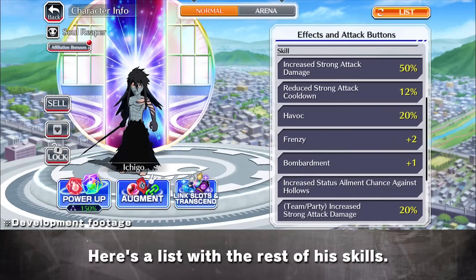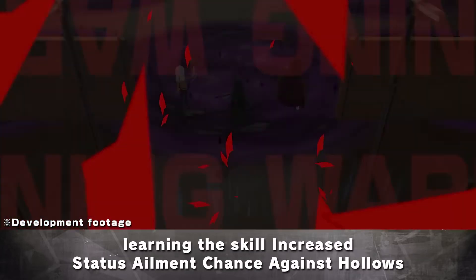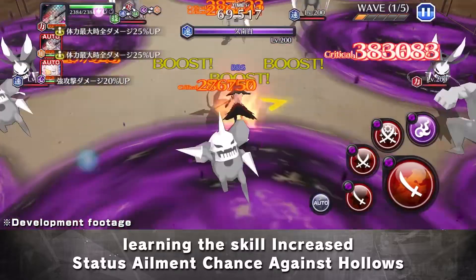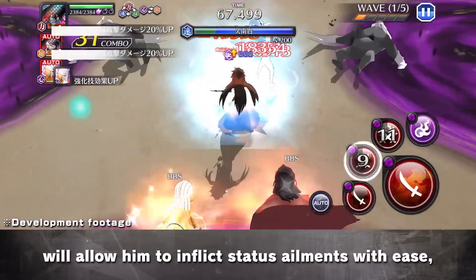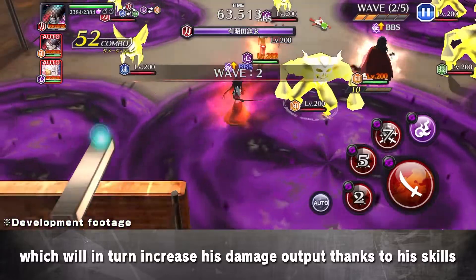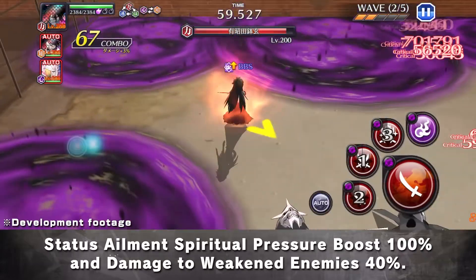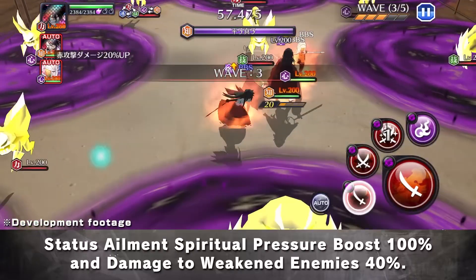Here's a list with the rest of his skills. Now let's see this character in action. Since he can inflict weaken with all of his attacks, learning the skill Increase Status Ailment Chance Against Hollows will allow him to inflict status ailments with ease, which will in turn increase his damage output thanks to his skills: Status Ailment Spiritual Pressure Boost to 100% and Damage to Weakened Enemies 40%.